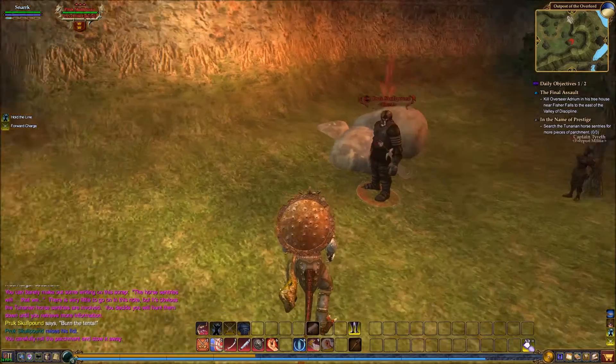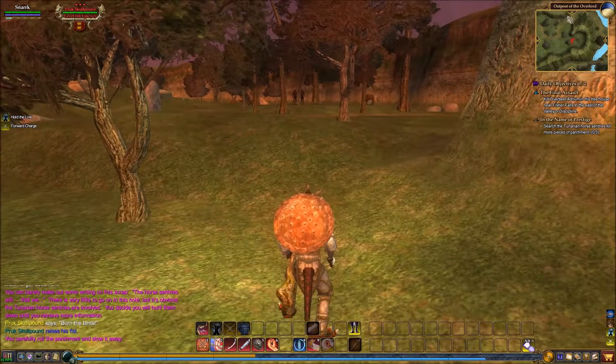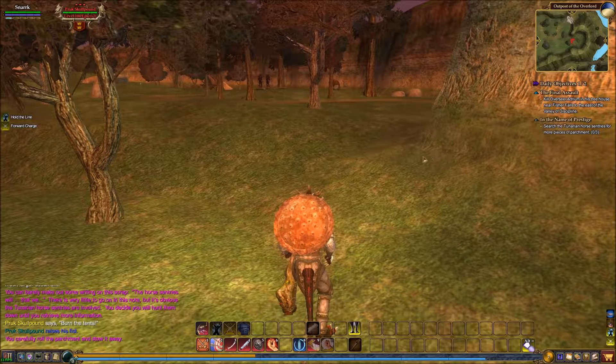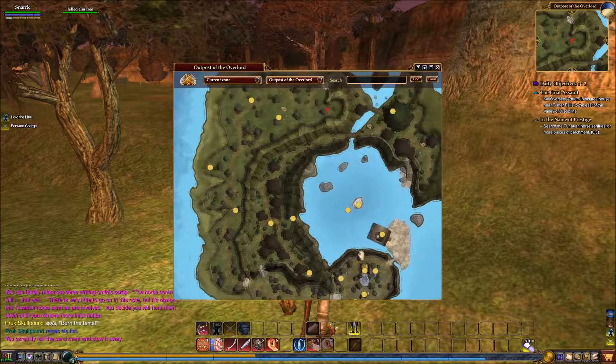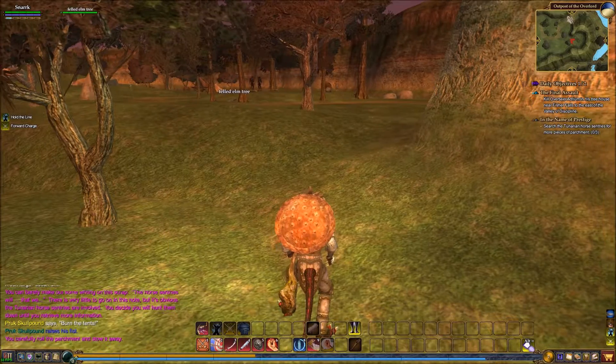So we have to kill horse archers and we have to kill the Overseer in the treehouse near Fisher Falls. The horse people are way down here, so maybe we can make a big loop. We'll see.